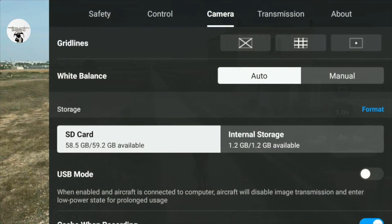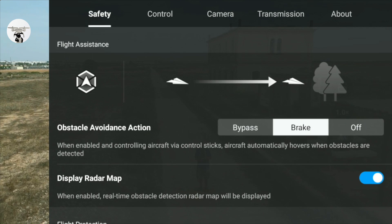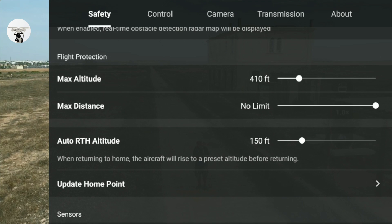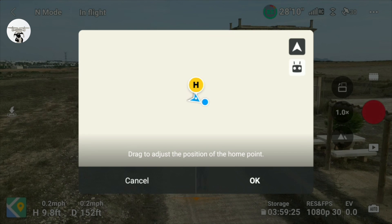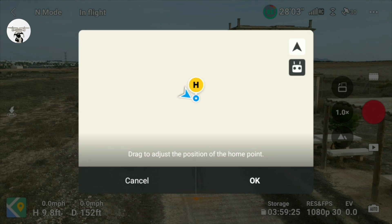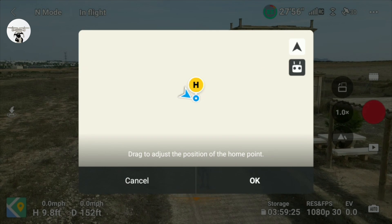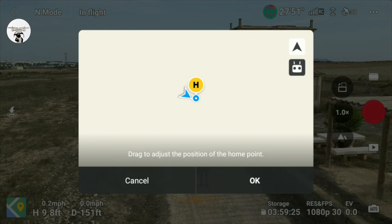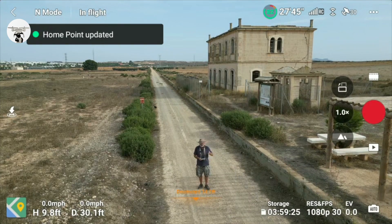Go to the top right-hand corner — in the Safety menu, if you scroll down, you'll see 'Update Home Point.' You've got three options here: if you press the controller icon, that's your location; if you press the arrow icon, that's the drone's location; and you can also drag to a place on the map where you want the home point to be. I'm just going to press the controller, so the home point has been updated.